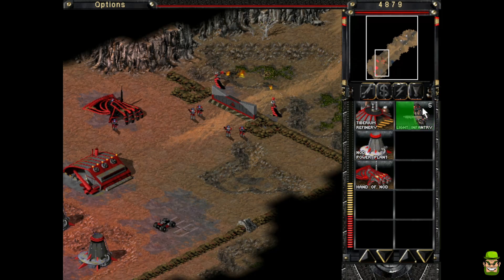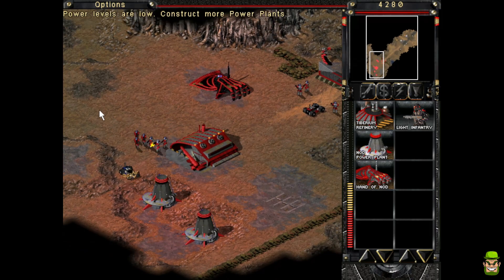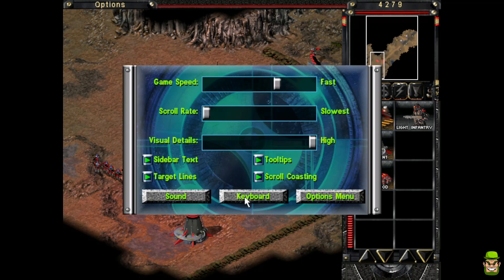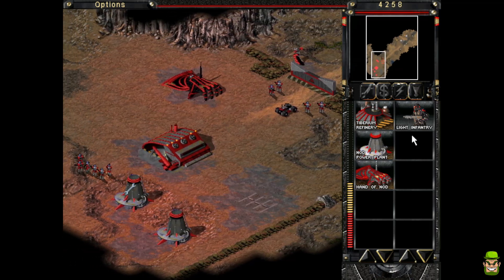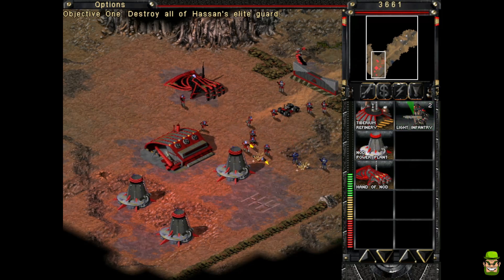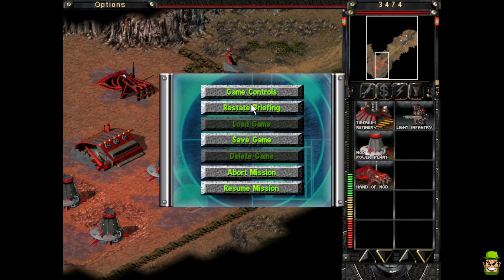Let's make a couple more infantry units and get into action. I'm going to repair that power plant — the game speed is way too high at the moment. Let me check the game controls and turn it down a small bit. I could build another power plant as well. Construction complete — let's get another power plant up. It doesn't seem to have changed the speed — I forgot to save the settings. I was about to go to the options menu.